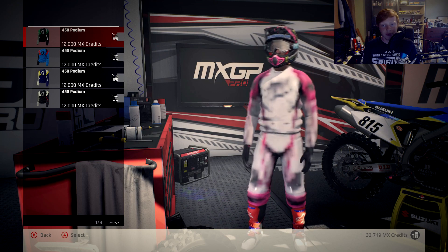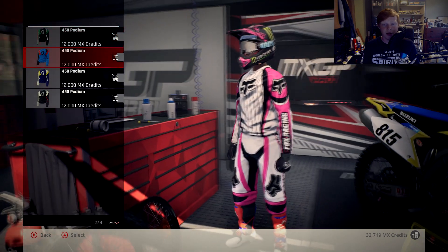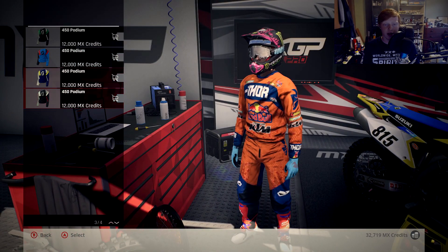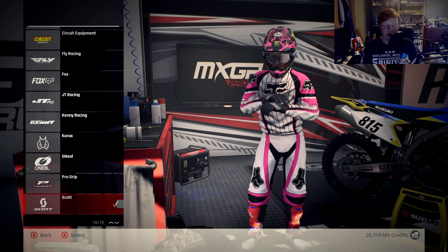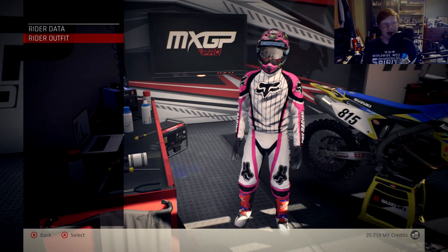Here's the older Fox stuff — you've got pink and orange colorways. Then you've just got some more factory kits. I'm not sure if any older style helmets are in the game or not.